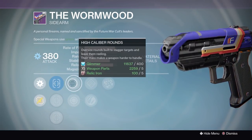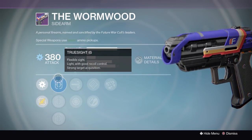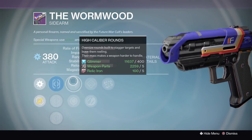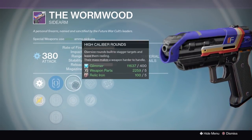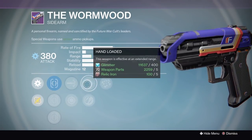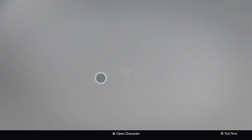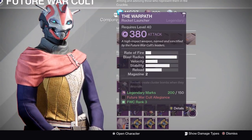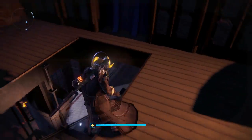Moving on to the Wormwood — a fan favorite and a very good roll. This is probably the best overall sidearm in the game. True Sight is a very good sight. High Caliber Rounds doesn't do anything on a sidearm, so you never want that. The flinch on a sidearm is pretty much unchanged always, so go with Snapshot. Hand Loaded or Zen Moment are both very good perks, and then Rangefinder. This is a very good sidearm — definitely recommend the Wormwood this week.